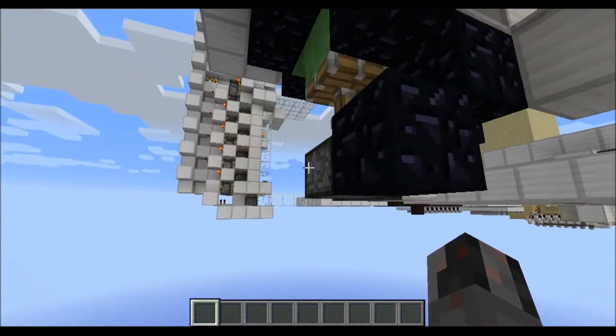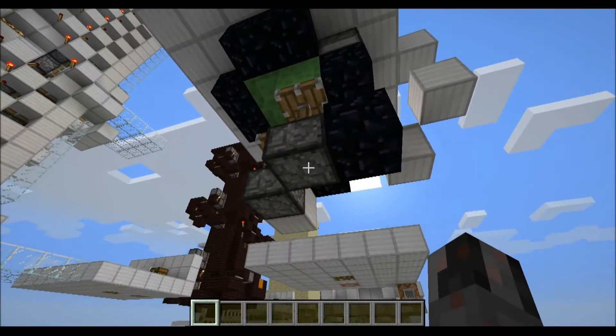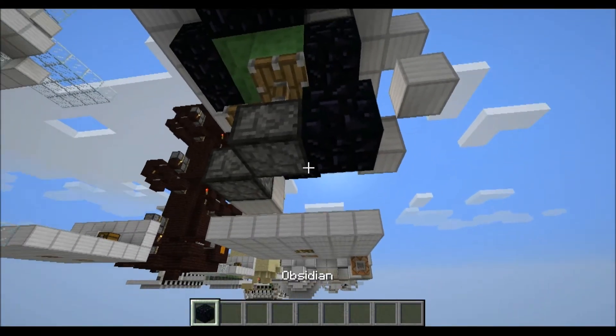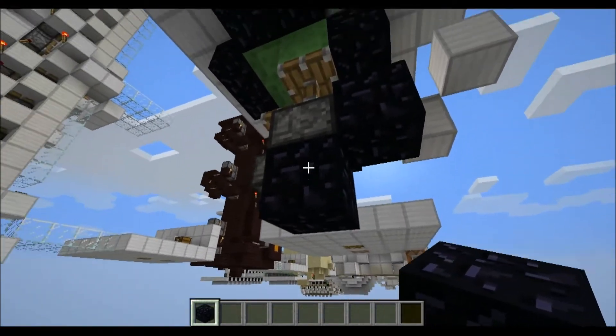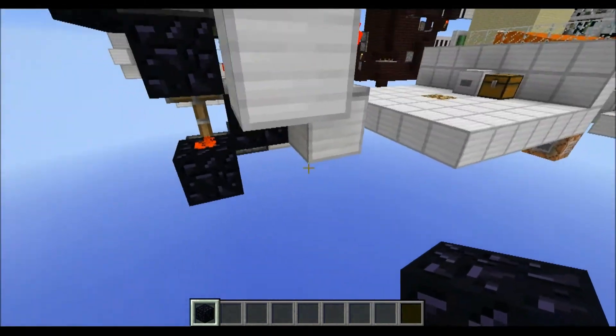Just one little thing I want to mention. This sticky piston here gets pushed down one block further, so you shouldn't put something immovable down here or anything for this matter.